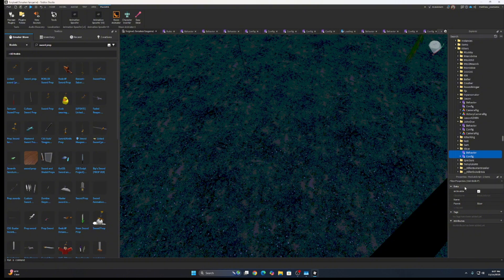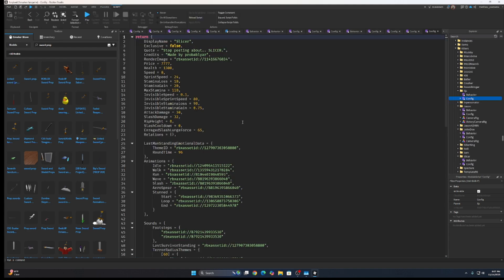Now we can. Slicer. Still make sure it happens in the zoom run. I'll make it exquisible because it's ETTG.